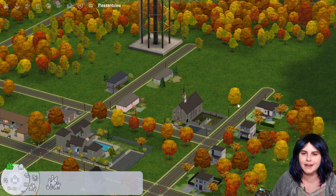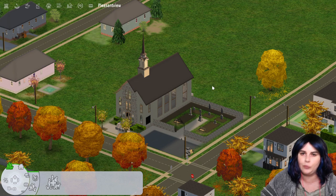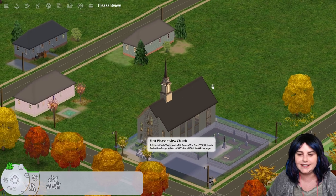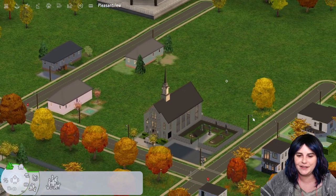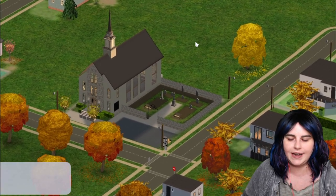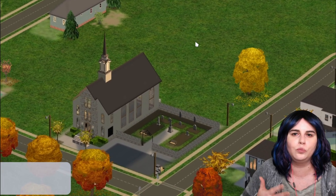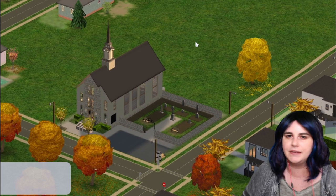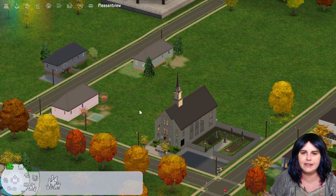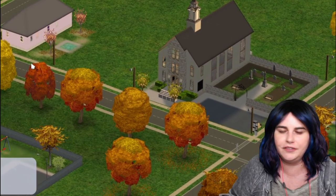Another thing I use the neighborhood treasury for is paying city employees. I plan to move a priest onto the church lot — he'll live there and facilitate community weddings. He'll earn some money from wedding fees, but I also give him a small stipend. I do this for sims who run the orphanage, animal shelter, jail, or any community lot run for the benefit of the community. Since I play seasonally, I give city workers a stipend at the beginning of each season I start playing them.